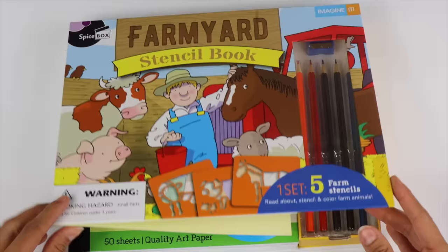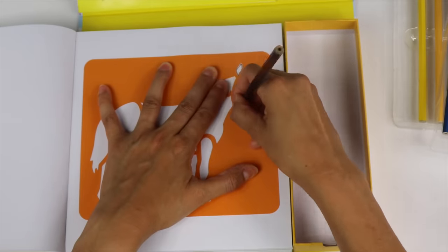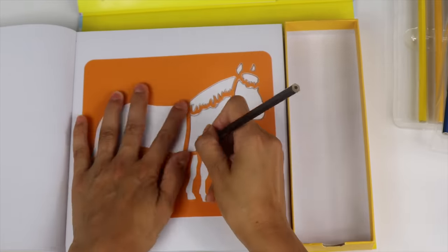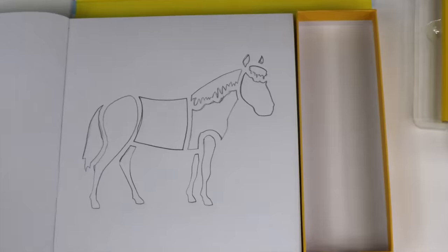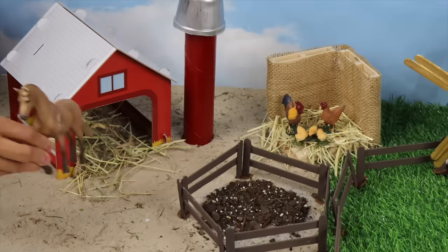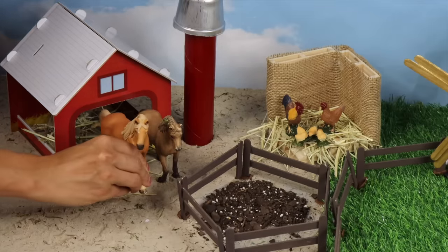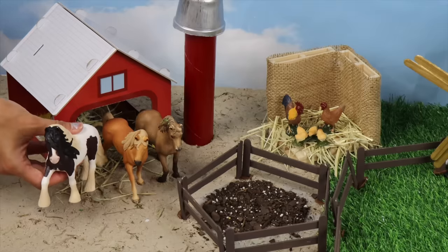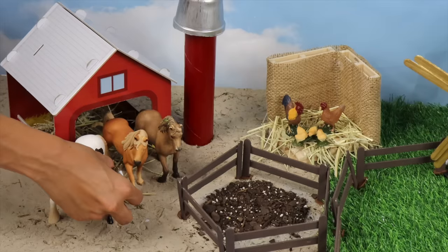Let's trace using this farmyard stenciling pad. What is this majestic animal? The horses are coming out of the stable to enjoy this beautiful day. Did you know they can see almost all the way around them? They are ready to run around the fields to get their exercise. Even the baby foal wants to join in on the fun.